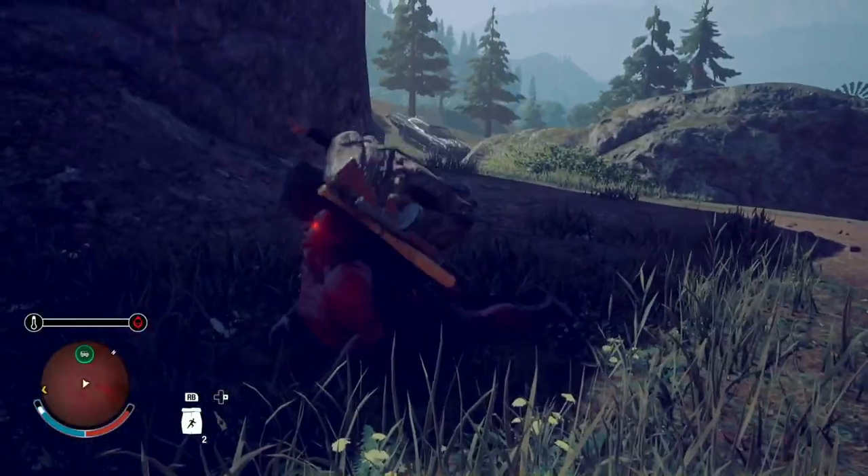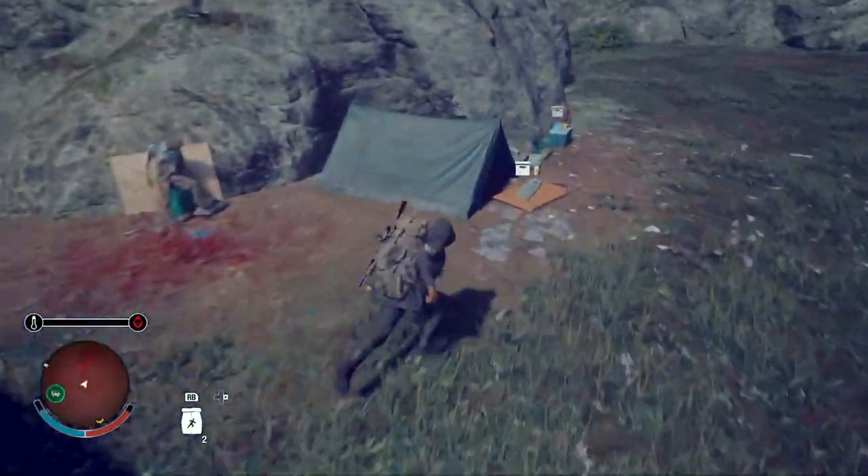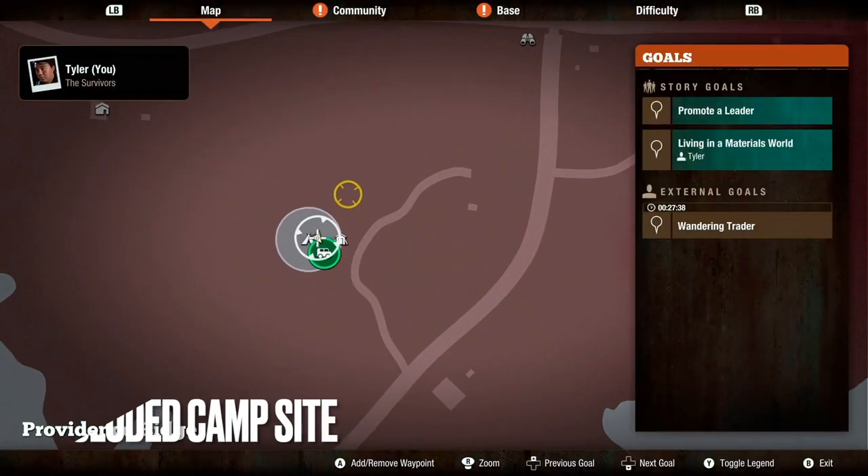Location seven is going to be in the southwestern part of the map. It's going to be in front of a tent that is right behind a large rock.